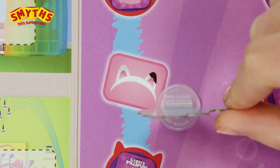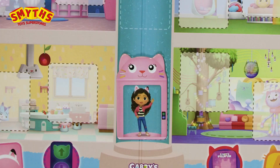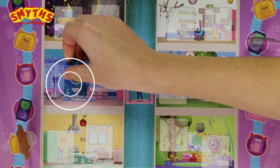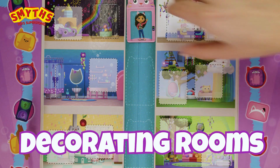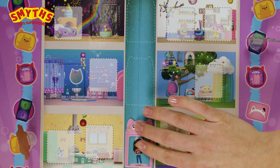Cat ears! If you land on cat ears, you're feline fine — pick up a charm! At any point during your turn, if Gabby's elevator is on a floor that matches your room card, perfect — place the card in the room and collect a charm! This is how you decorate rooms in Gabby's dollhouse. Every time you decorate a room, collect a charm for your headband and save it off to the side!